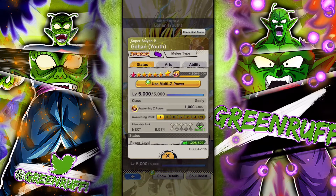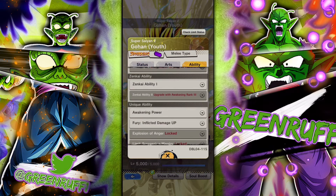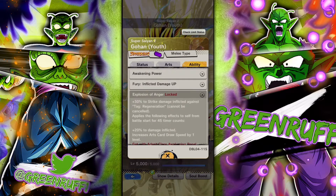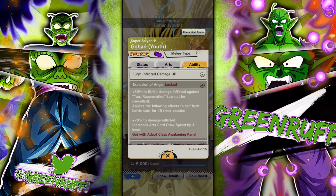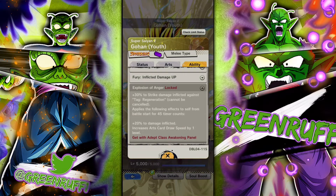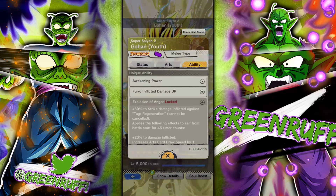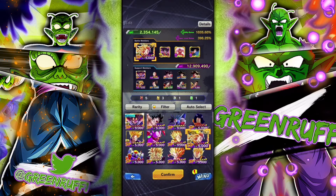I wouldn't use Zenkai Vegeta because he's not really that good, but I would use Zenkai Gohan — specifically if you have him at Zenkai 3 — because he has a unique ability that does extra damage to Regen as well: 30% strike damage. That's very good since Buu is a Regen.